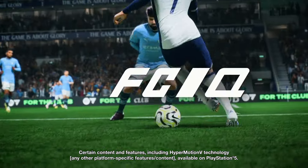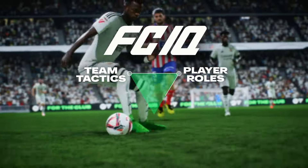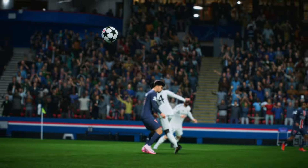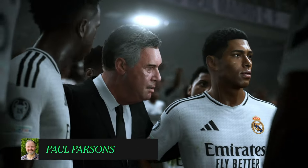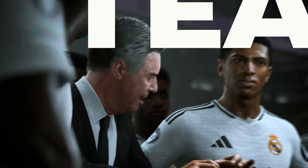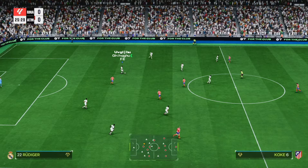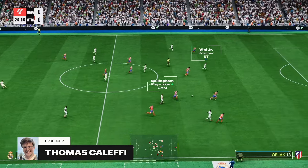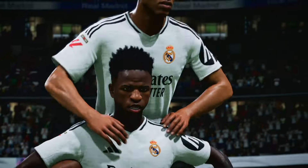Introducing FCIQ — a complete overhaul of the game's tactical system where team tactics, player roles, and in-game smart tactics give you more control over how your team moves and plays than ever before. Success in FC is no longer just about putting in the best player at a position. It's about putting in the right player for the system you want to run. With FCIQ, team tactics have been modernized at both ends of the pitch, and your teammates are smarter both on and off the ball.